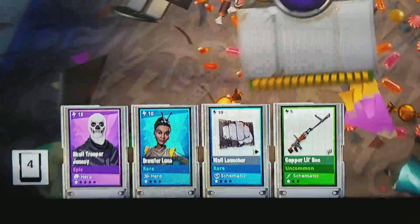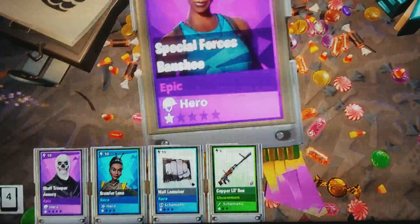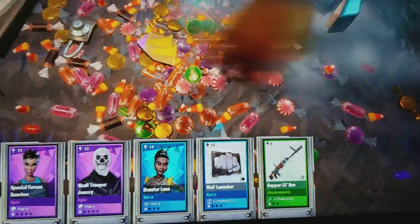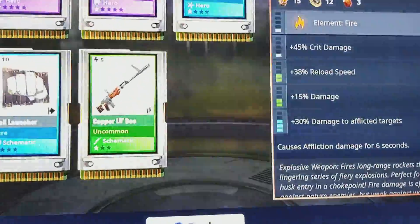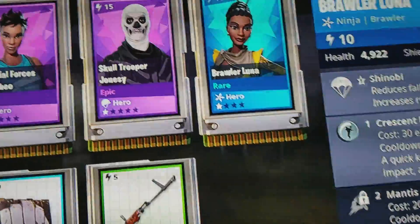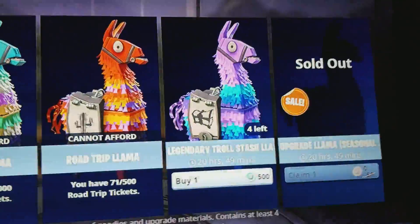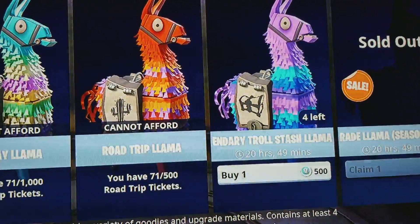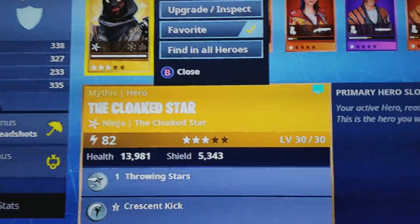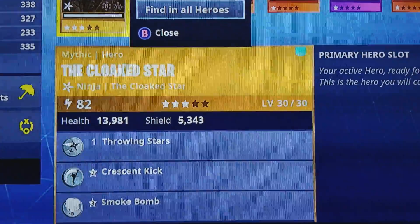I've been working extremely hard doing 10 missions a day just to try and go for Skull Trooper, or Ghoul Trooper, or even Renegade Raider — but the one I wanted the most was Skull Trooper. And I'm really happy I got this, because I don't even know how many missions I've been doing, but it has been a lot, so that will be my main character that I will use. I'm going to go ahead and change to it.